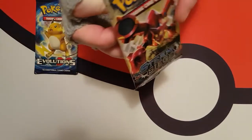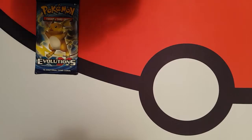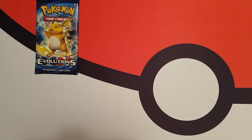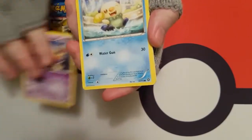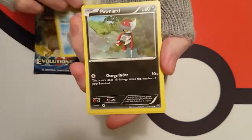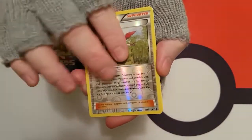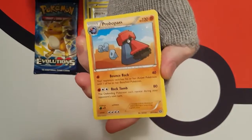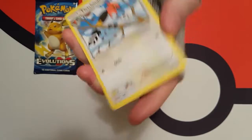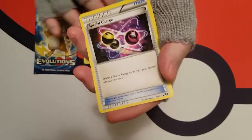What's this one? The Steam Siege? Don't mind the Steam Sieges. We've got Mankey, Foongus, Nidoran, Oshawott, a Pawniard, a Reverse Holo Ninja Boy, a Probopass, a Fletchinder, a Klefki, and a Special Charge.